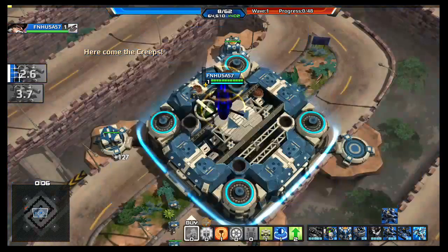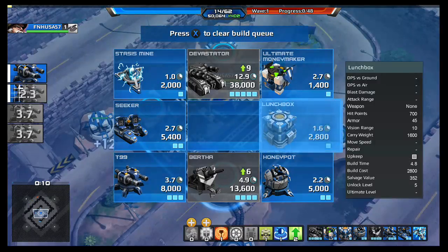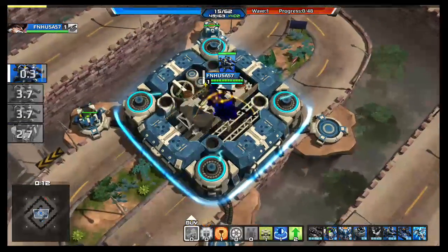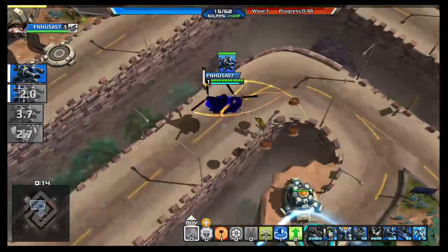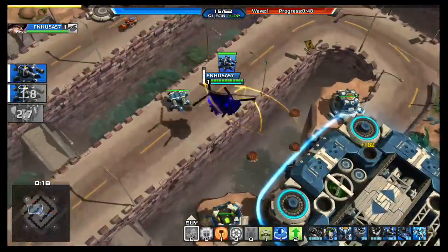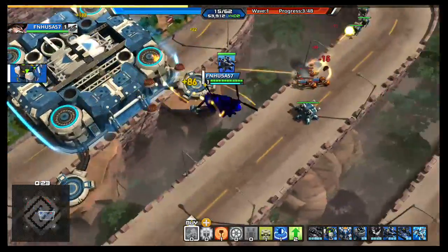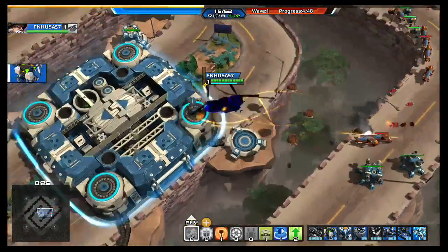Now you're going to buy four Type 99 Turrets as well as another Ultimate Moneymaker, and we're going to place these turrets a little bit farther out. Place them on both sides — this is just a quick frontline defense.